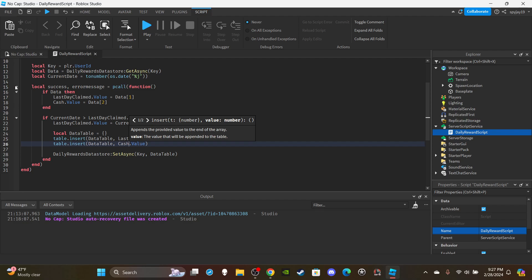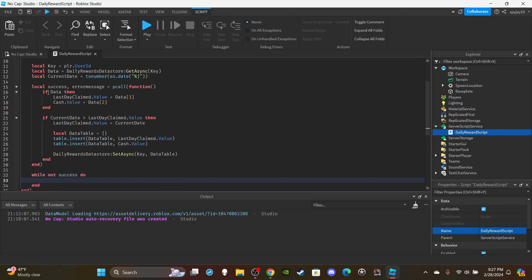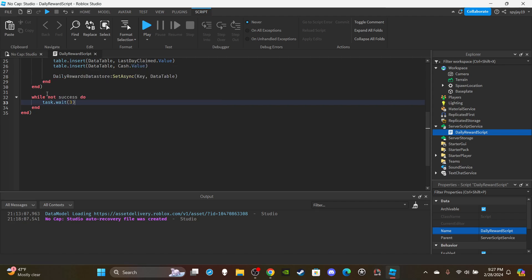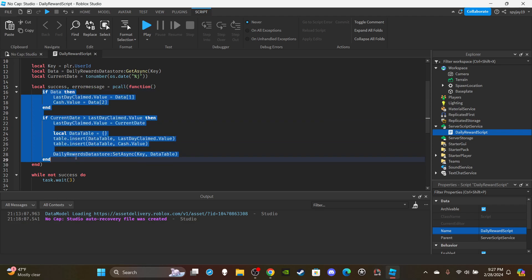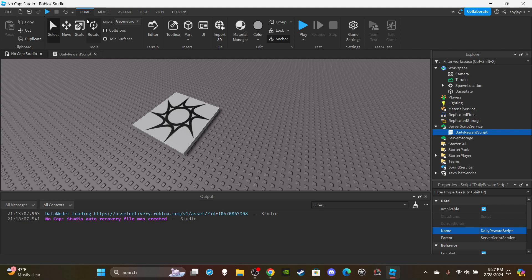On the outside of this block, we add a while not success loop because data saving can throw errors — we need measures in place to keep retrying. Add a task.wait() inside since it's a while loop and you don't want it to crash the game. Then copy and paste all the pcall code inside the while loop body. And that's it — that's all you've got to do.